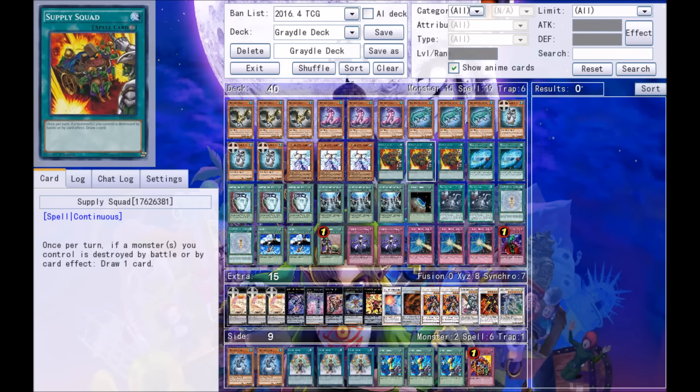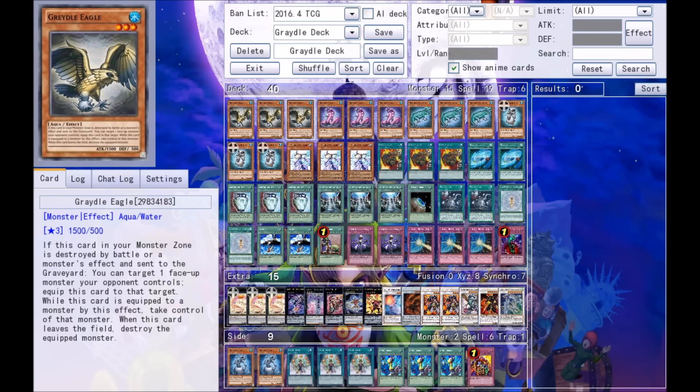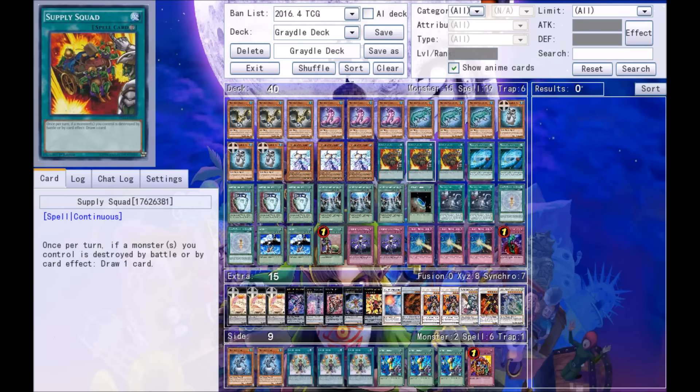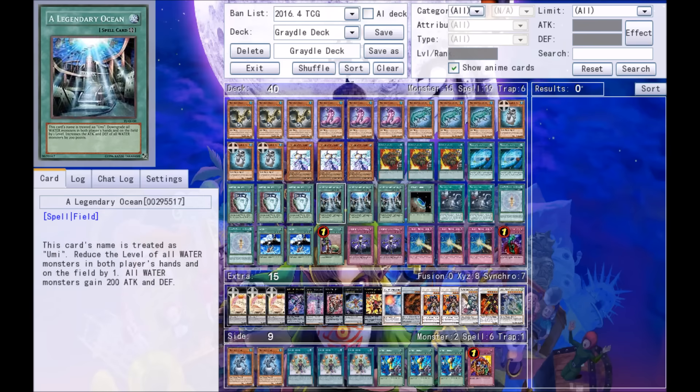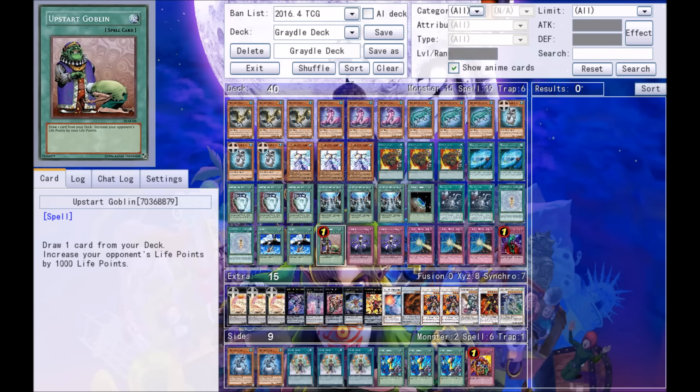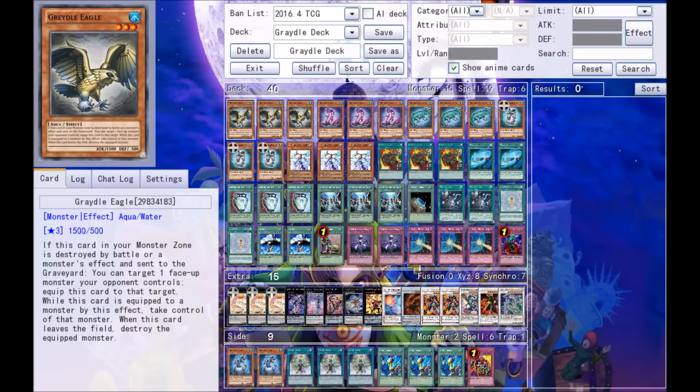The draw engine for this deck is amazing. We have Supply Squad — every time one of your monsters dies, you draw a card. And you want your monsters to die so you can steal your opponent's stuff, so Supply Squad is OP. We also have Paw of Duality since we're not really going to be special summoning all that often. And we're running a 39-card deck, so we've got one Upstart Goblin.